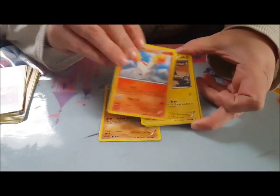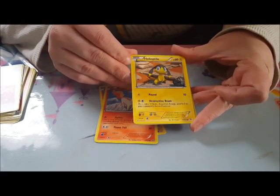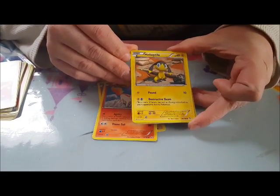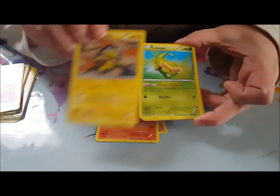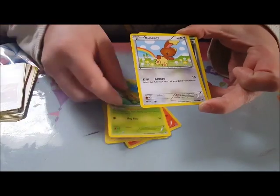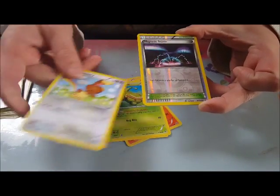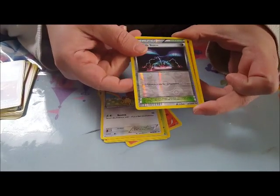Ponita. Peloptyle. Canopy. Bunneray. Trainer cards.